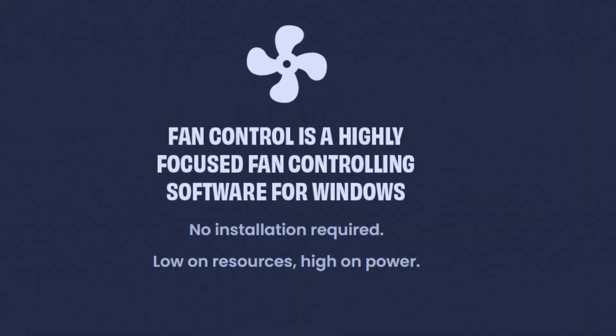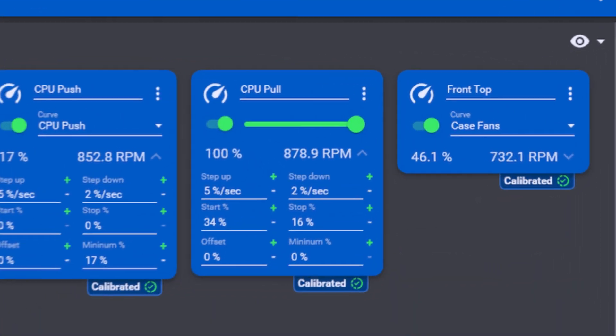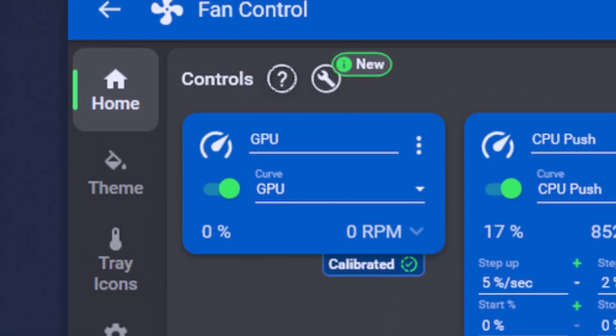First, Fan Control — an essential tool for optimizing your PC's fans. Unlike the basic fan apps that come with your motherboard, Fan Control lets you manage every fan in your system, even the fans on your GPU.